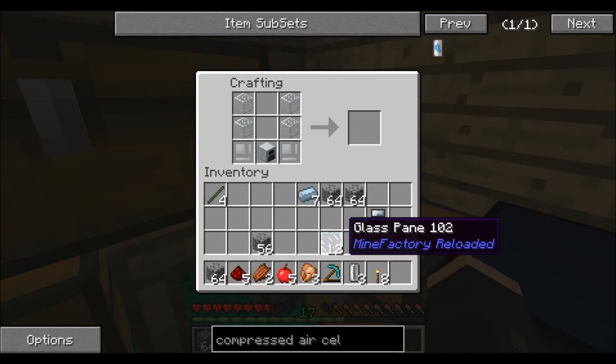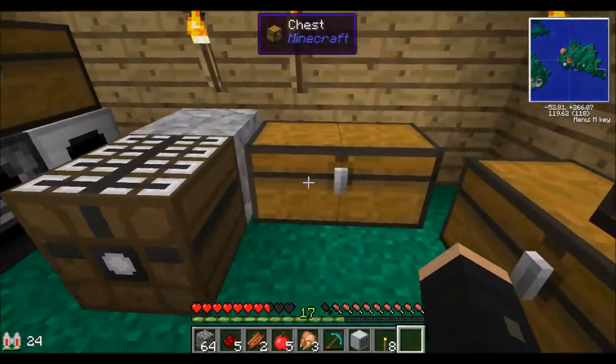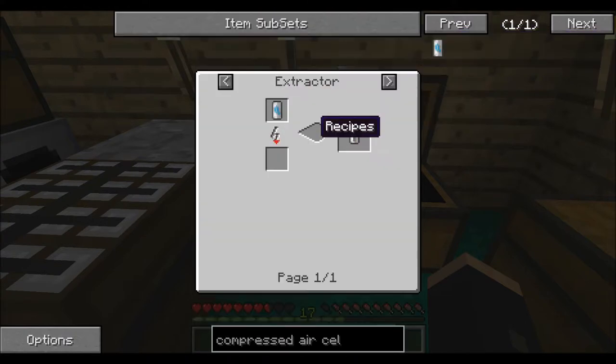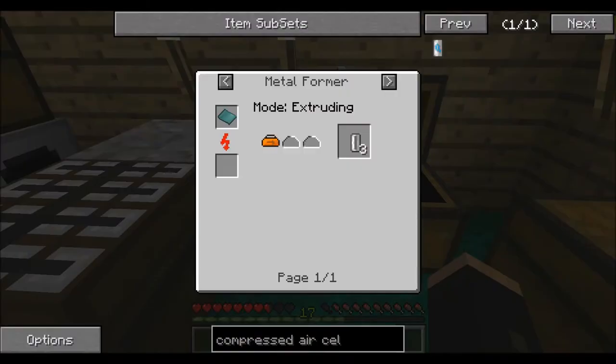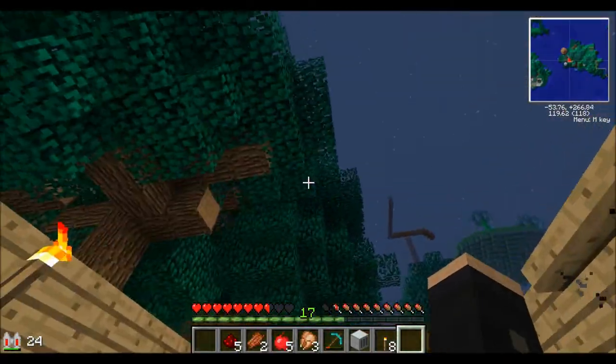So what do I need? The empty cells. I finally got a geothermal generator — I should have seen it all along. I clicked on here, clicked that, and I noticed that it uses a metal former. So I got that.